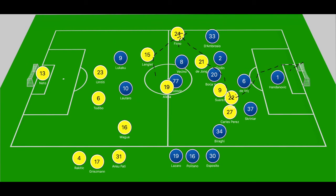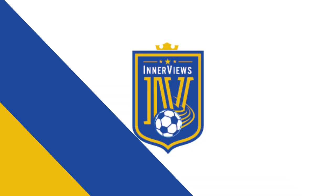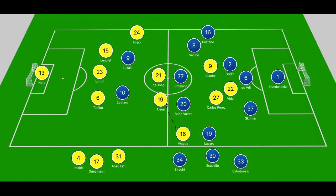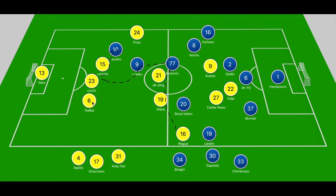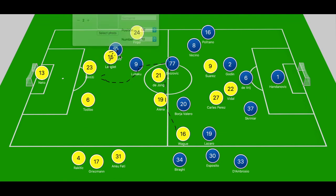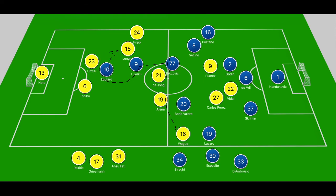Inter made changes as well, replacing both wing backs with Politano and Lazaro, but they never really impacted the game. We did see Alenya play a ball across Lottaro into the path of De Jong, but Brozovic stepped into that; when Brozovic intercepts, he plays it to Lukaku dropping in to drag out Umtidi. Lukaku tries to get the ball into Lottaro, who runs off Alenya between Umtidi and Todibo, but Langley gets across. Lottaro does well to brush him off, hold the ball, and flick it over to run toward Todibo and Umtidi, but bends his effort wide.